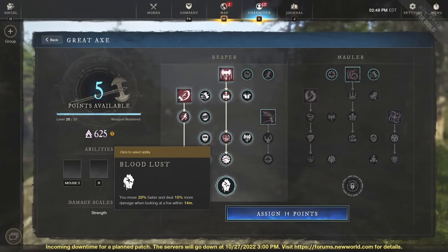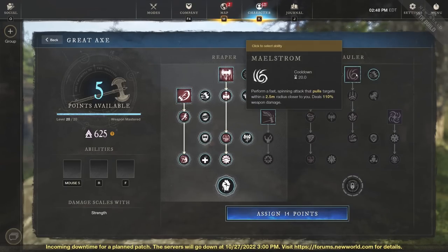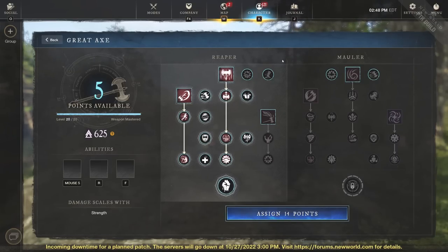This is really the best catch build in the game if you take something like Maelstrom or Gravity Well. Maelstrom is going to pull targets within a 2.5 meter radius closer to you — great for PvE and also PvP. Same with Gravity Well: an upward swing dealing 99% weapon damage, projecting a vortex up to 10 meters away that pulls foes within 4 meters to its center and roots them for one second.